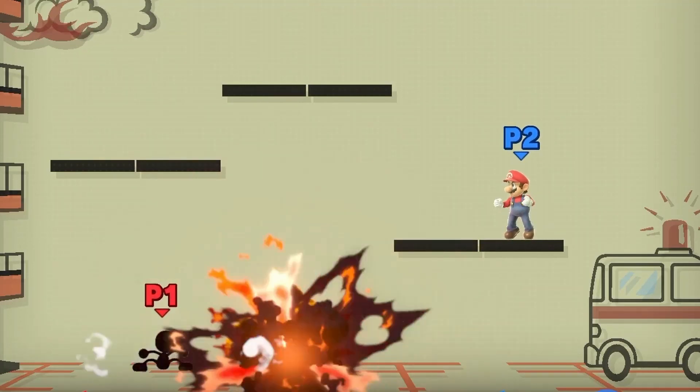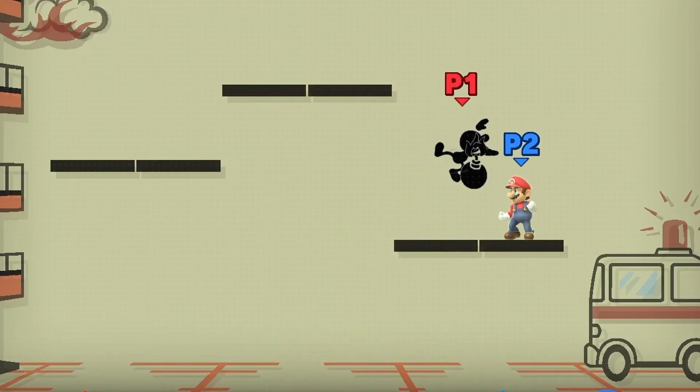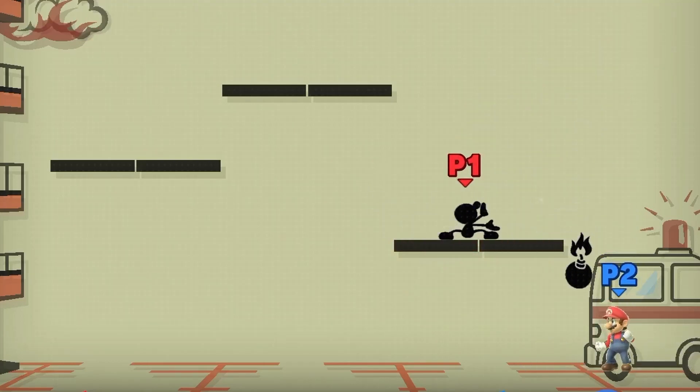We've actually got a Smash Bros. reference from this one. Game & Watch's forward air in Ultimate sees Mr. Game & Watch dropping a bomb, and the move is titled Bombs Away.